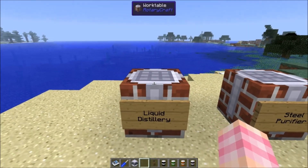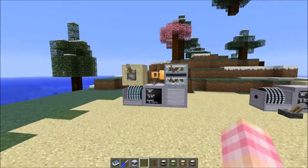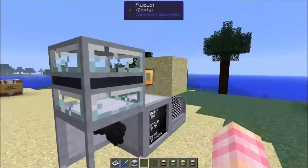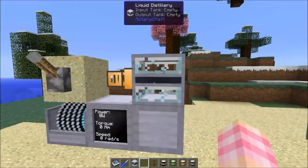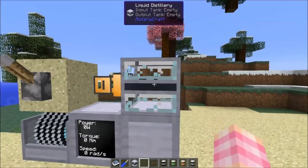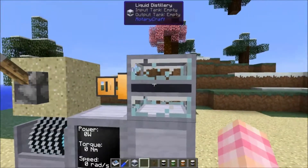The liquid distillery has quite a few more uses and more recipes. It's crafted with four base panels, two iron ingots, two glass panes, and a mixer — and it looks like this. It's a lot like the fuel enhancer — you know, the one that turns Buildcraft fuel into jet fuel. It looks very similar except this middle part is black.